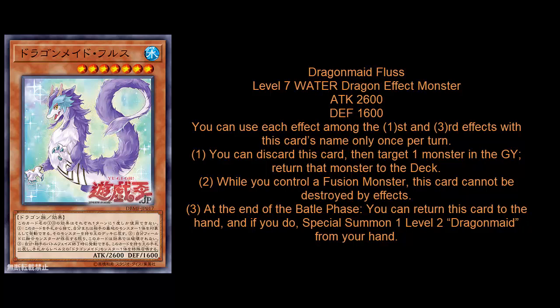Honestly, I don't think Fluce is going to see much play. If this were a quick effect it would have been excellent at disrupting Salamangreats or Sky Strikers — so many decks in Yu-Gi-Oh rely on the graveyard. Without being a quick effect, it can only preemptively get rid of things like a Jaguar in the opponent's graveyard. The other Level 7 has the same stat line with a far better effect, so there's probably no great reason to run Fluce.